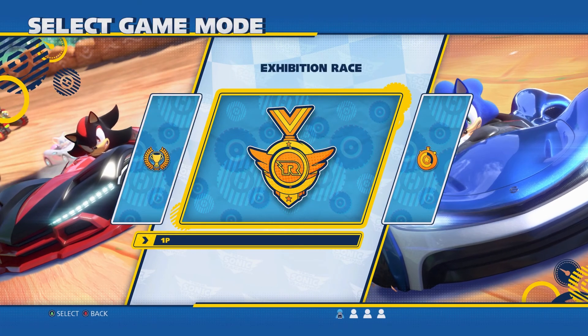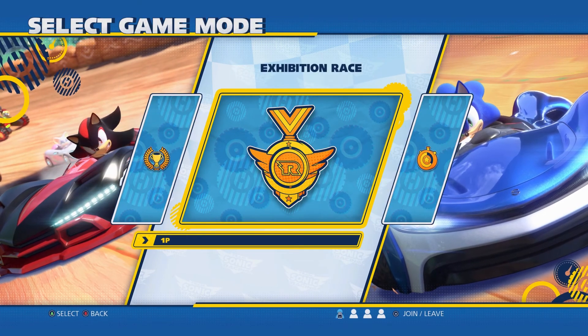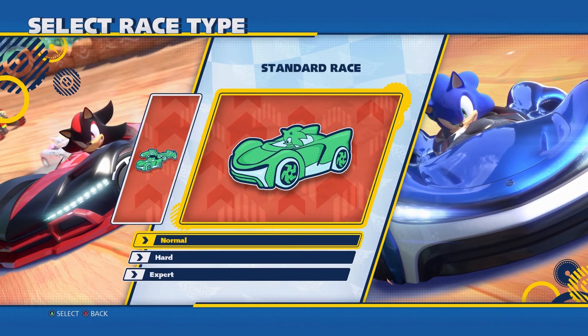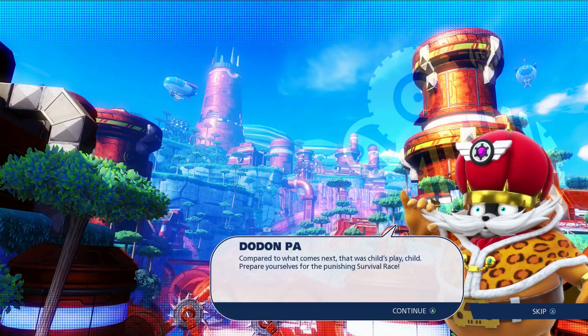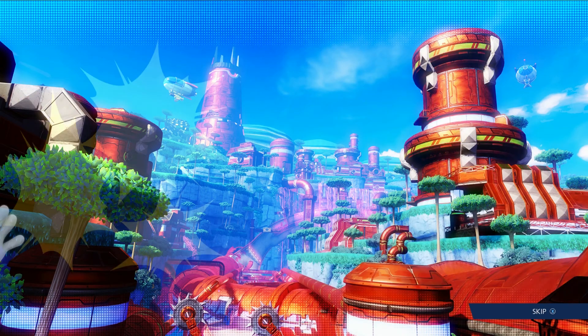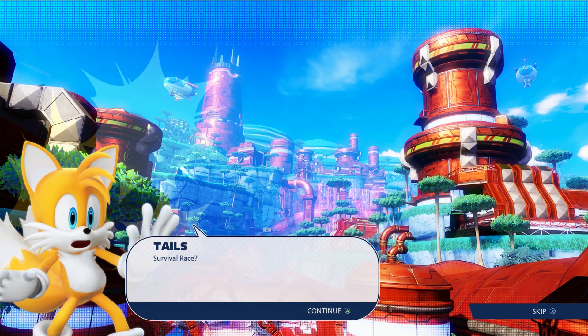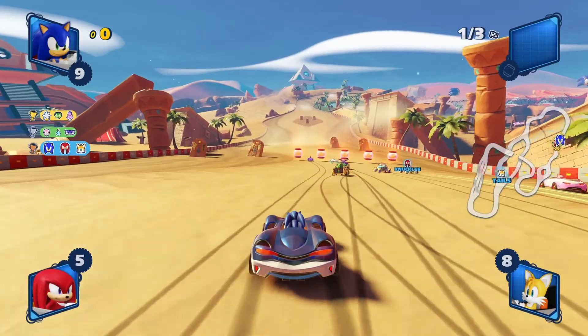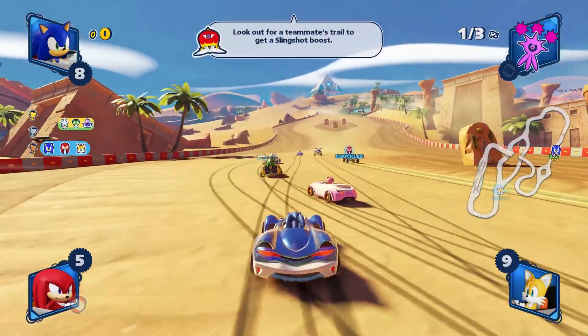The game has a story mode, local play with up to four players, and a multiplayer mode. You can play local or multiplayer either solo or as teams, with a few different racing modes. Story-wise, you're helping create the ultimate engine by participating in different types of races to gather research. You'll have circuit races, time races, elimination, and a few other racing modes.